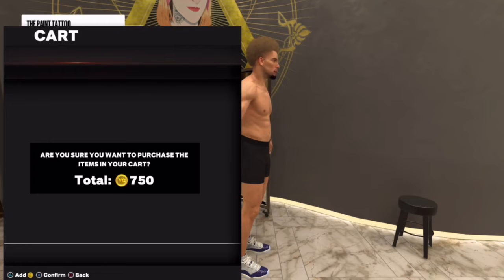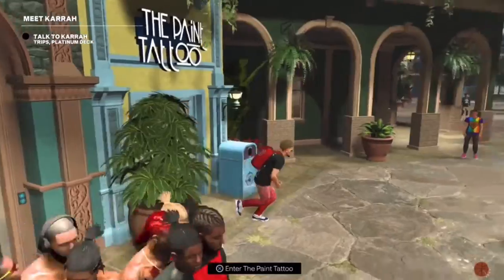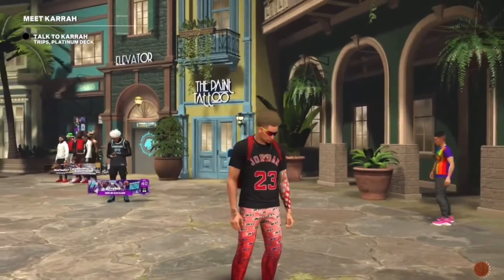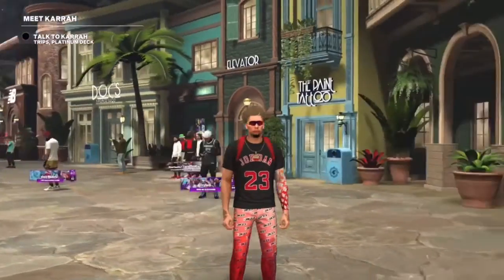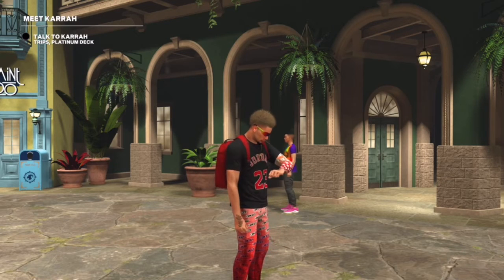Click X and it'll ask you to purchase — this page will pop up saying 'Are you sure you want to purchase these items in your cart?' Do not click anything. Disconnect from your Wi-Fi right now. If you have an ethernet cable, just unplug it. Once you disconnect, it should automatically spawn you back into 2K outside of the tattoo shop. I'm going to do that right now. As you can see, I automatically spawned outside the tattoo shop once I loaded 2K back up. I'll zoom in right here — and as you can see, that tattoo is on my arm. Just like that, I got a tattoo for free.